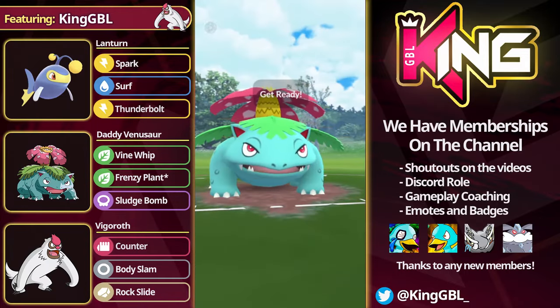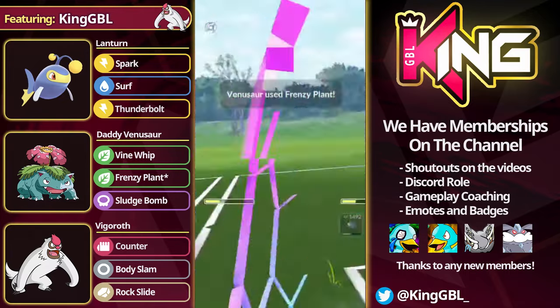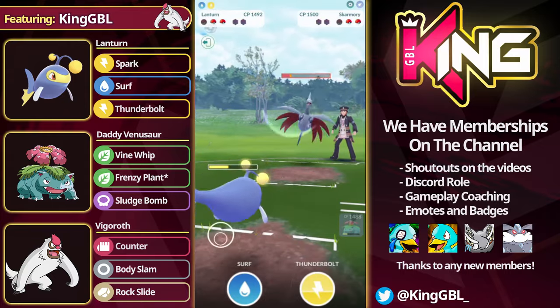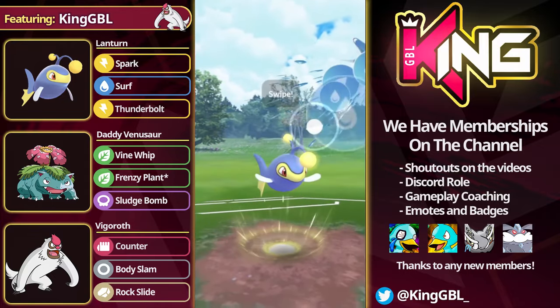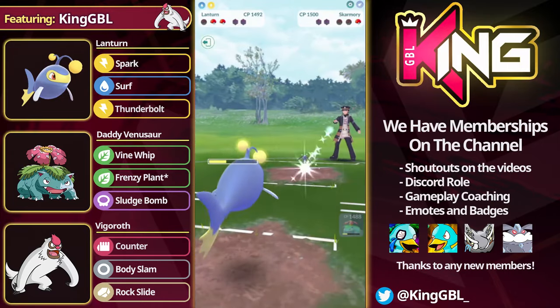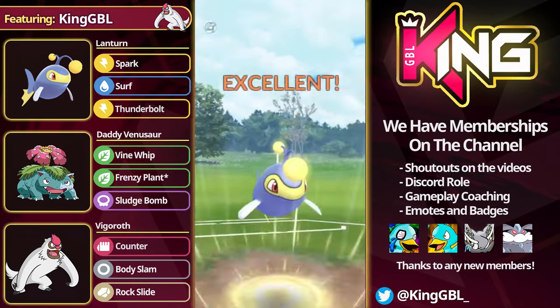Or maybe what the opponent wants to do is try to get a farm on Skarmory. The opponent does go for that. In comes Skarmory — I don't quite fall for the insta-throw. I build up to two moves, and yeah, that could have been potentially a lose condition. I was expecting the opponent to come in and start sniping the Venusaur. We do get a CMP tie here. Good games to the opponent. The opponent was trying to catch the move, so good thing we were patient enough — but that was potentially a lose condition.